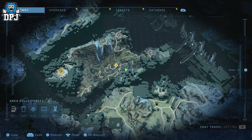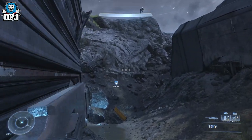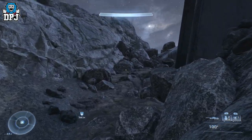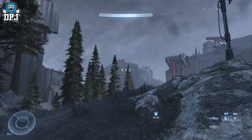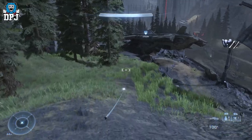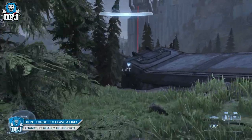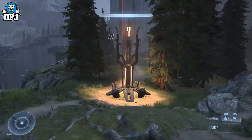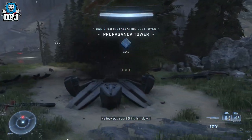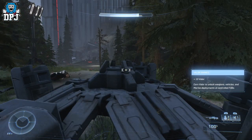Finally we have the last propaganda tower — the 18th collectible in this area. From that audio log turn right, climb up these rocks and mantle over the ships. You'll see it in the distance, about 250 meters away. It's occupied by enemies but take them out and that is it — all 18 collectibles in the Pelican Down area done.